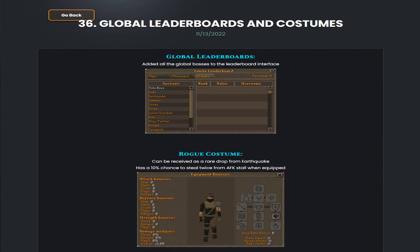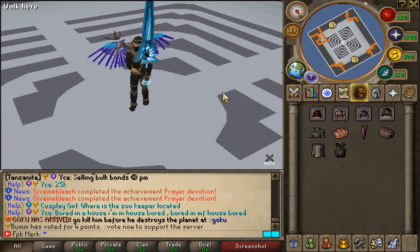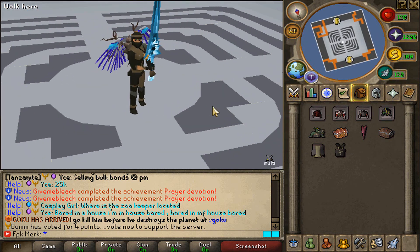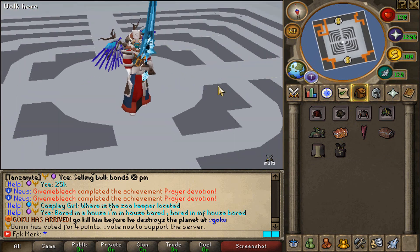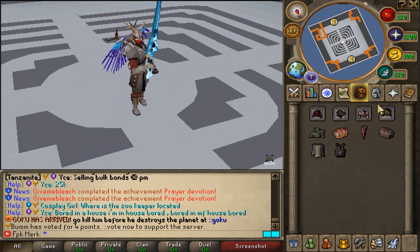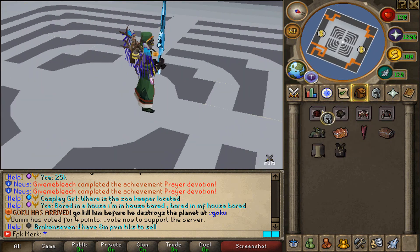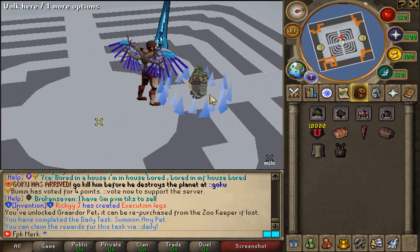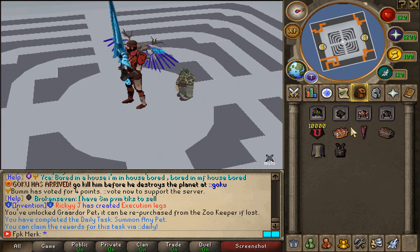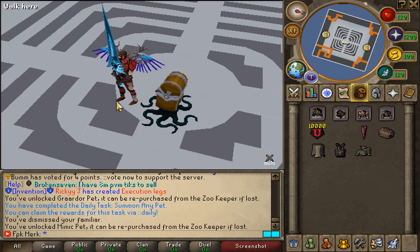Let's go check out these updates in the game. We are in the game now. First of all, we have the Rogue costume right here — that's how this bad boy looks. We also have the Battle Mage costume, the Vanguard costume, and the Trickster costume as well. These look super dope. We also have the Grardor pet — let's summon this bad boy. There it is. We also have the Mimic pet — let's summon it as well. That's how the Mimic pet looks like, super dope.